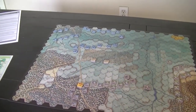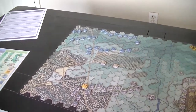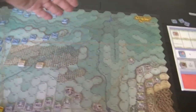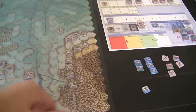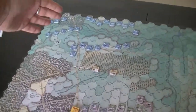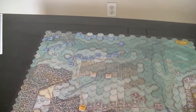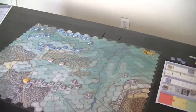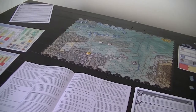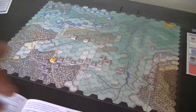Drawing another chit — it's going to be Ewell. Ewell only has one commander left: Early. I don't really want to move Early too much. Rolling to see if I get a command with Early — a six, so Early is just going to stand in place and fire. That uses up his last command. All the Union officers are left to move, which is a major bonus for them.